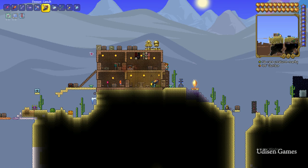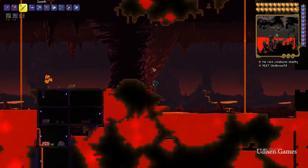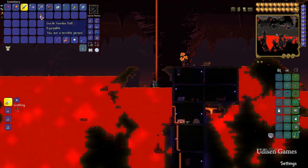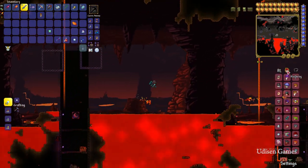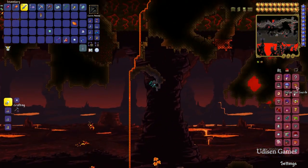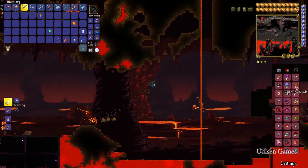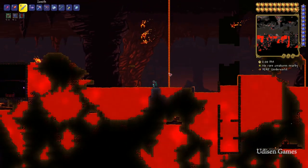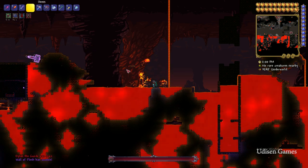Before you start, as usual, you must go to the Underworld and kill different demons until one of them drops this item: the Voodoo Doll. After you receive this item, press the housing button and double check — you must see your Guide NPC in the list, and the Guide NPC must be alive. Then prepare for battle with a huge boss and drop the Voodoo Doll inside the lava pit.